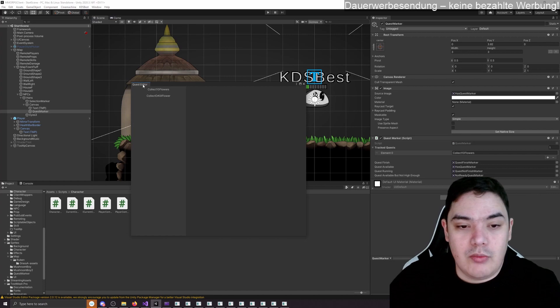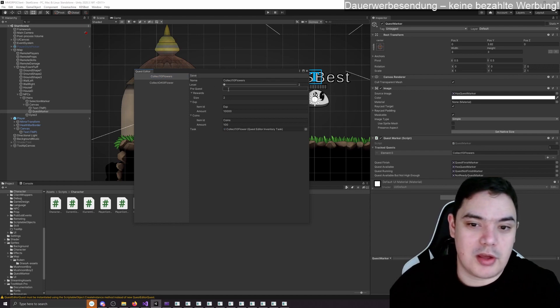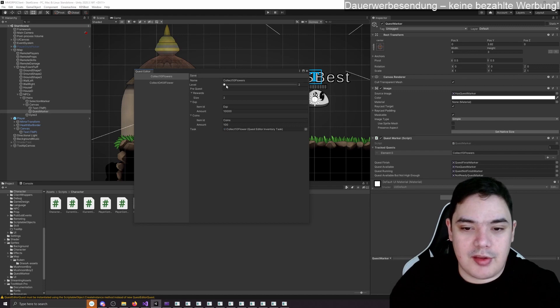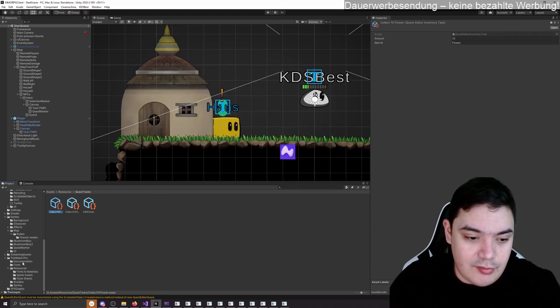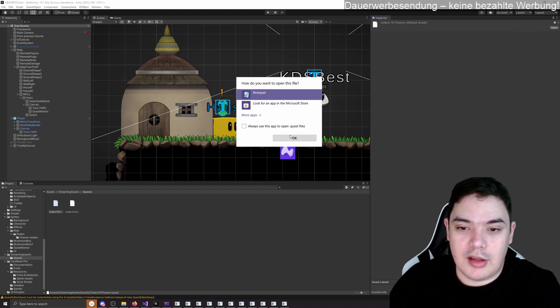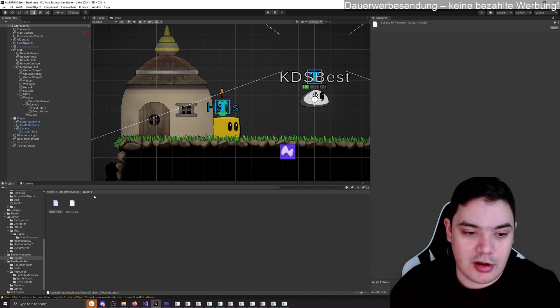First, how do we configure everything? This was covered in previous videos but let's do a quick recap. We have the quest editor where we can edit quests. This is the quest we're currently doing — it is level two, it doesn't have a pre-quest. With pre-quests we can create a quest series where a player has to do A, then B, then C. The quest has a name and a task — in our case, collect 10 flowers. This quest is saved in Streaming Assets, a special Unity folder where you can load data from the file system, saved as JSON.